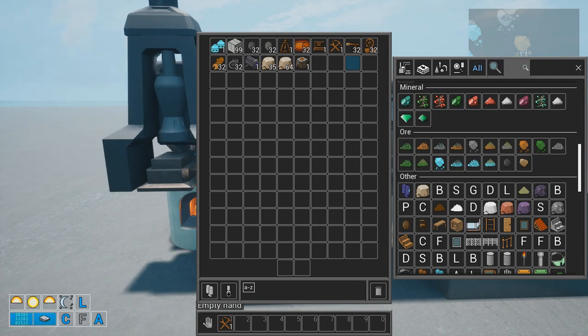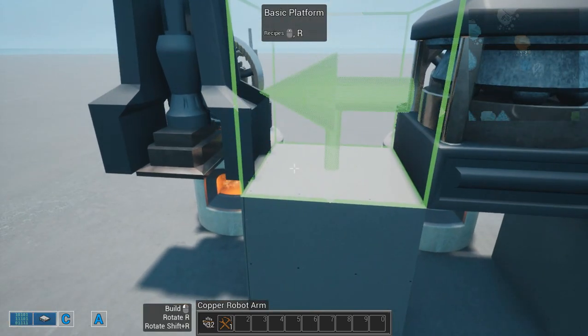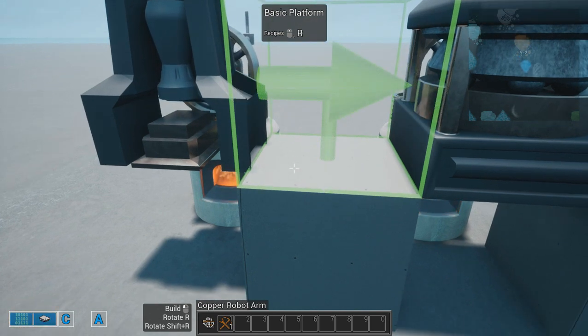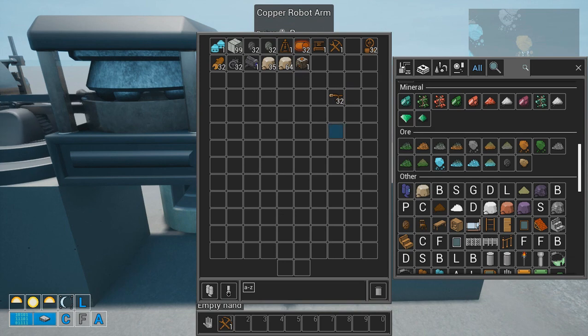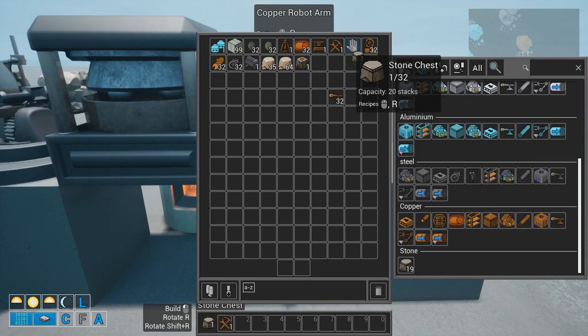The dust can be smelted in the stone smelter as I showed in the previous episode. But you probably want to automate this as soon as possible, like placing one arm here to take from the hammer to the macerator, and from the macerator to some kind of storage.